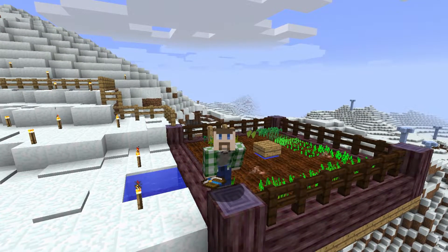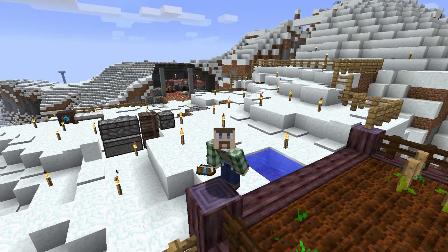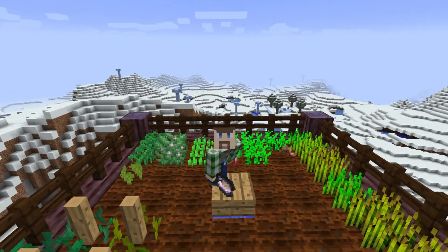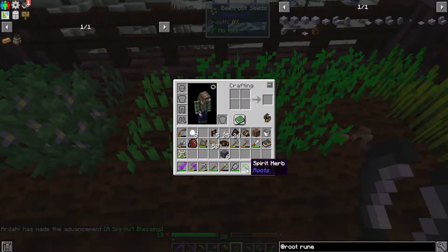Time to go set myself on fire, but at least I'll be able to do it in the safety of my new enclosed shielded area that won't get set all on fire — well, it'll get set on fire, it just won't burn down. Alright, runic shears obtained. We just come in here and right-click the beets, and we now have our spirit herb.